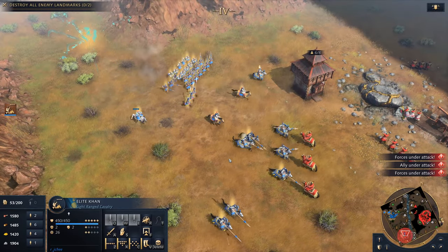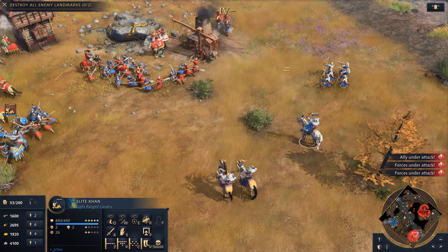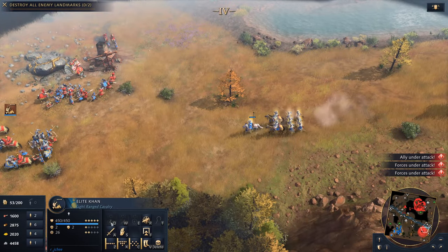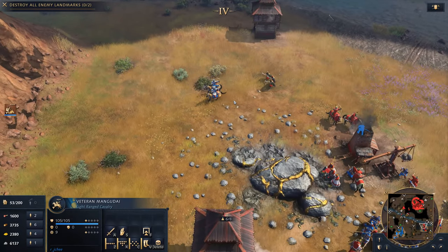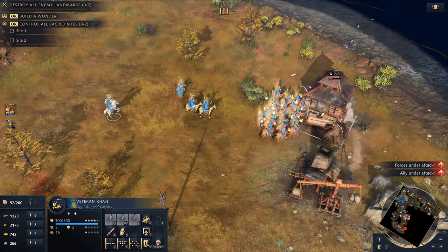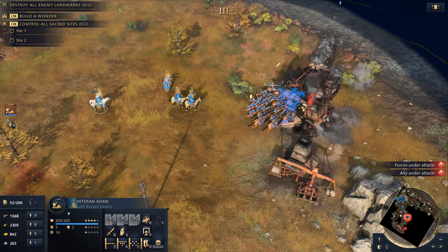The Mongols have several unique mechanics that make them highly capable of pulling off offensive strategies. The Khan, a light cavalry unit, is the head of the Mongol army and is able to enhance nearby troops with a temporary increase in movement speed or combat strength. Mangudai horse archers are skilled at attacking while outmanoeuvring enemies, and can even shoot arrows while retreating. The Mongols benefit from early aggressive raiding, as you earn resources when enemy buildings are burned to the ground.